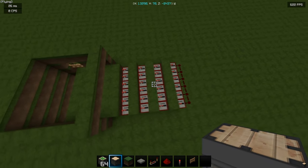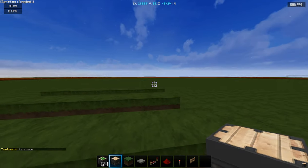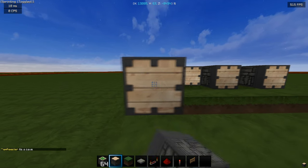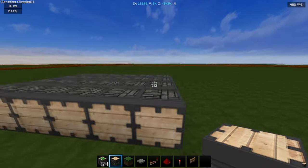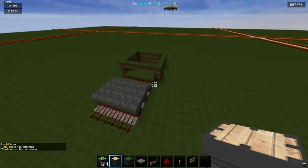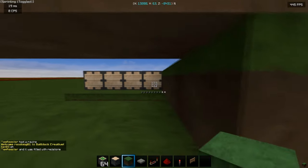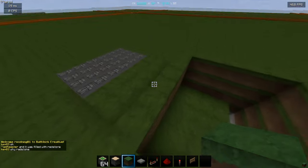Once you've done that it should look like this. After that, what you want to do is put from the last block, put pistons all along here just like this. It should be four pistons: one, two, three, four. It should look like this, and then you're going to go back in the base, place blocks here, and that is pretty much done - that is literally done.